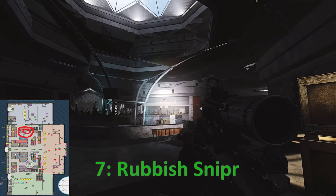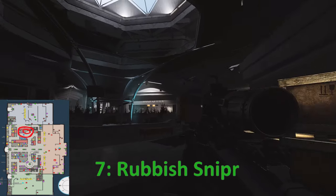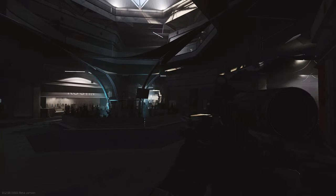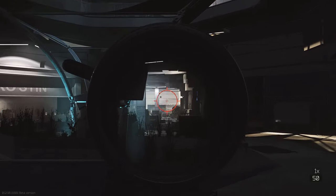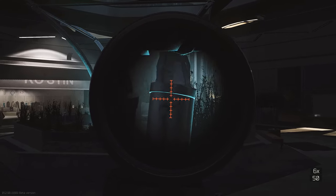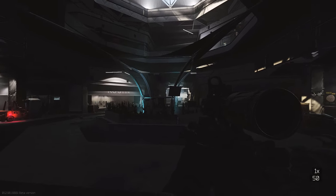Number seven: the rubbish sniper. A very simple spot that has gotten me a lot of kills throughout the wipes. Not much to say other than you need to get here as early as possible. I've tripped up a lot of killa farmers and it also gives a good watch on the Kiba store — there's always something going on in this area.